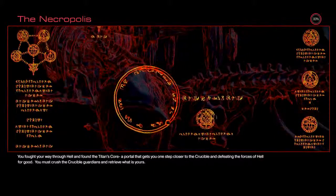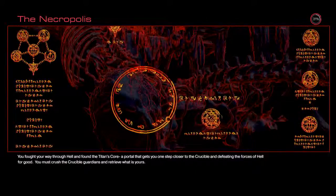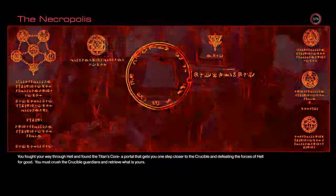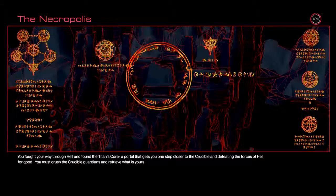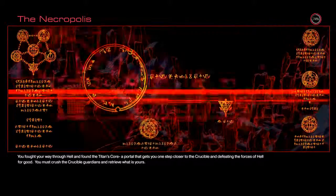Yo guys, what is up, it is Nick. We are back on Doom, heading to the Necropolis. You fought your way through hell and found the Titan's Core, a portal that gets you one step closer to the Crucible and defeating the forces of hell for good. You must crush the Crucible Guardians and retrieve what is yours.